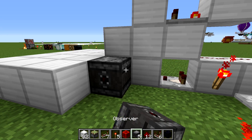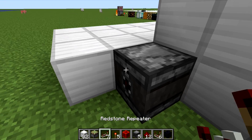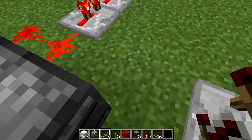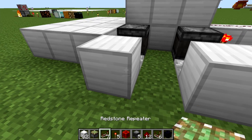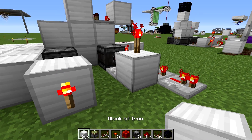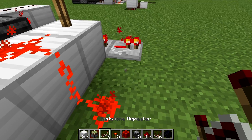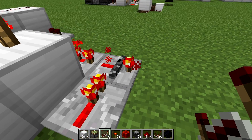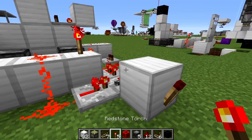Now we'll take some observers. One observer is going to be facing the sticky piston and one will be facing the comparator right there. Behind those we'll have two repeaters on two ticks delay, that will go into a block on each one of those. We'll have a torch here and a torch on top right here, also a block here. Place two dust here and here, and then a repeater going into that repeater right there, which should lock it. Then we'll have a block here and our output is going to be this torch right here.